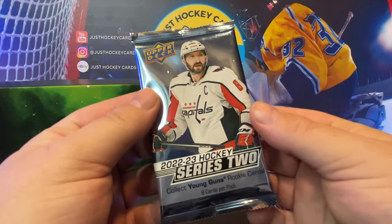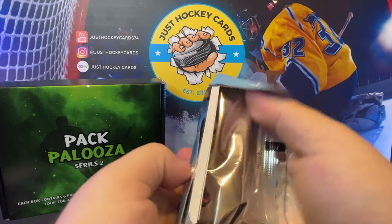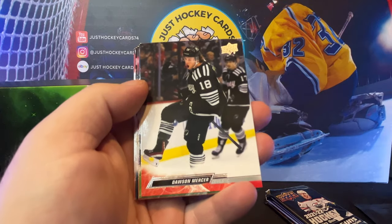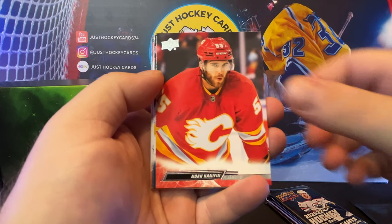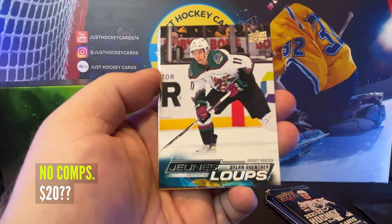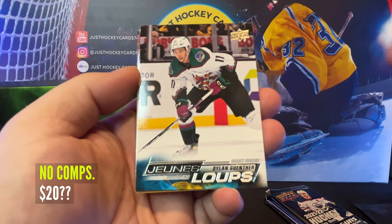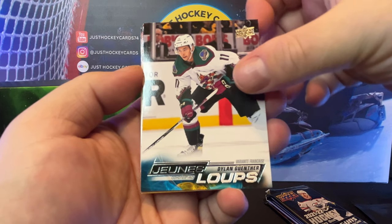22-23 Series 2. Dawson Mercer, Jamie Benn, Noah Hanifin. Whoa! Dylan Gunther — French variant Young Guns. Outstanding!